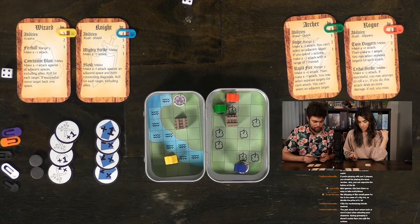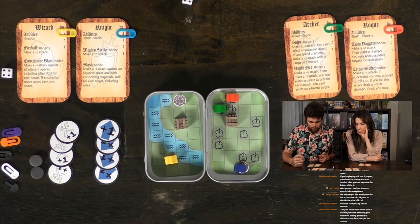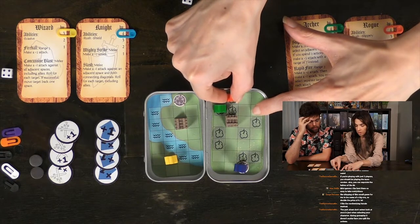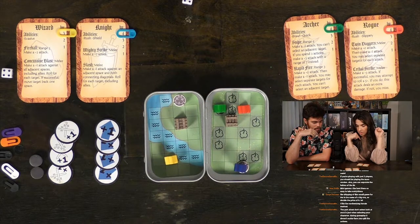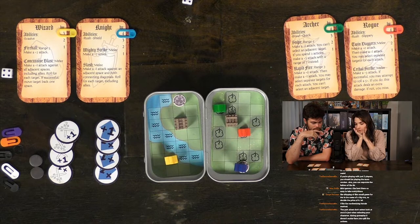I'll move my knight one action to the teleportation circle, then use my second action to teleport — moving my meeple from one circle to the other across the board. I'll move my guy over there — he's chilling. Now I have two actions and I'm going to move my rogue. Does it take an action to go over a crate? Yes, crates are the same as walls — costs two movement to get over. I move the rogue one, two spaces.